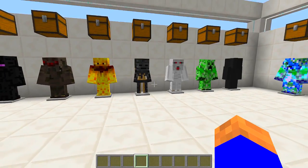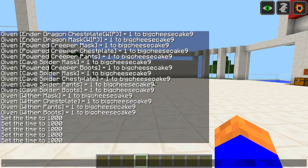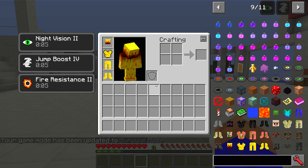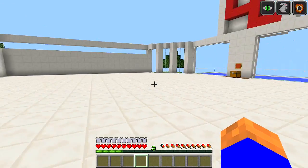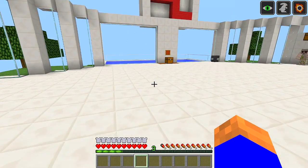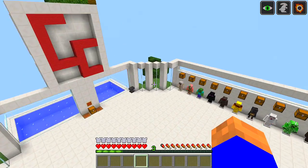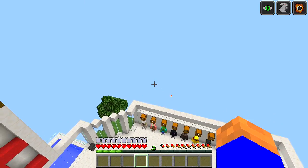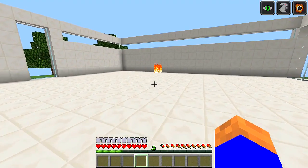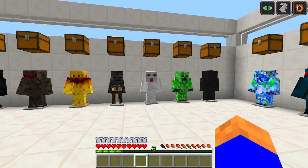They look really cool. Let's chuck the blaze one on - like so. We'll just change our game mode so you can see. In normal mode now, you've got night vision, jump boost, and fire resistance. It says when you're flying, press C and you'll be able to shoot blaze fireballs. You won't take any fall damage. So if I press C while flying - see that - fireballs!